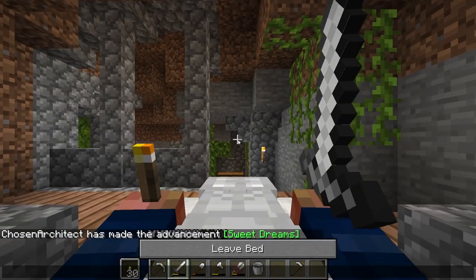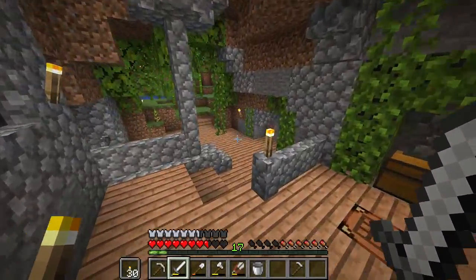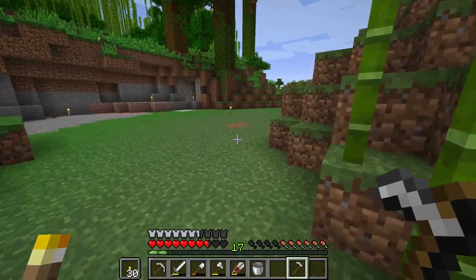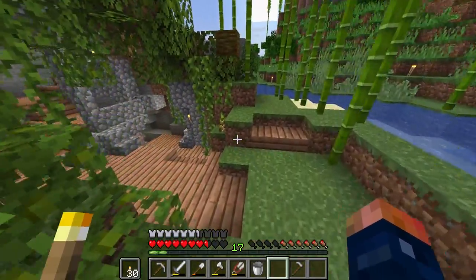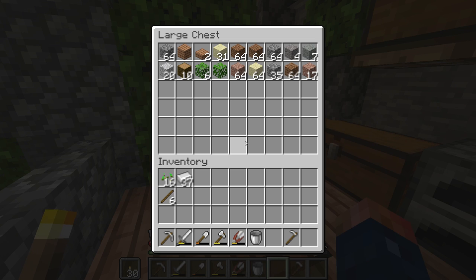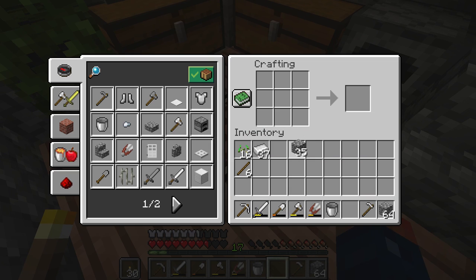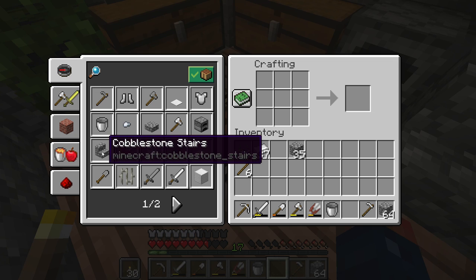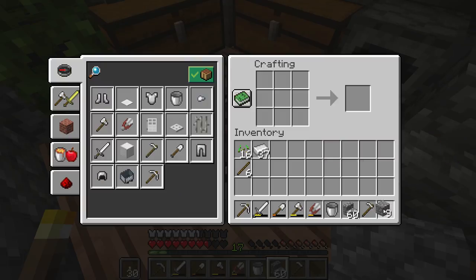With that done, let's go ahead and get started on this farm. Very simple — there are two different ways we can set this farm up. We can use blocks so that when we place water, it will automatically harvest the crops for us. That's probably the easiest way to get this setup going. We need some sort of blocks that will retain water, and I think slabs will do a pretty good job for this, or stairs. Let's make some stairs — it'll give it a different look.